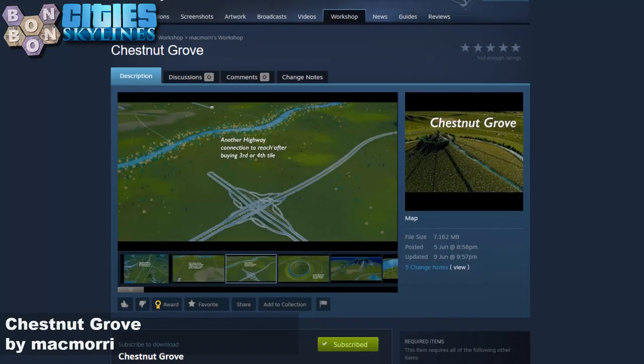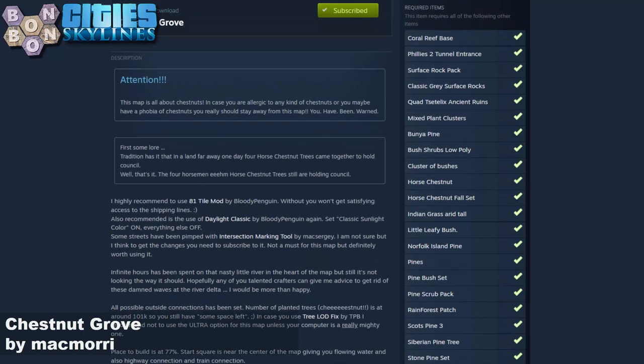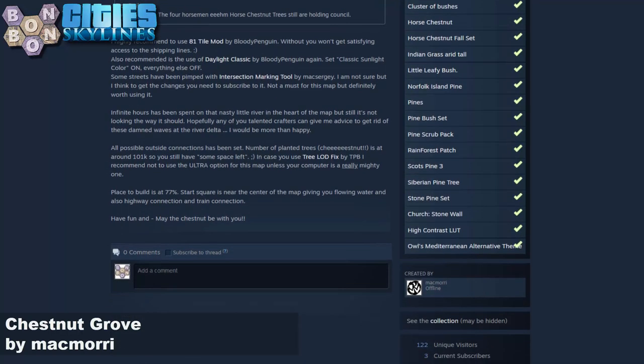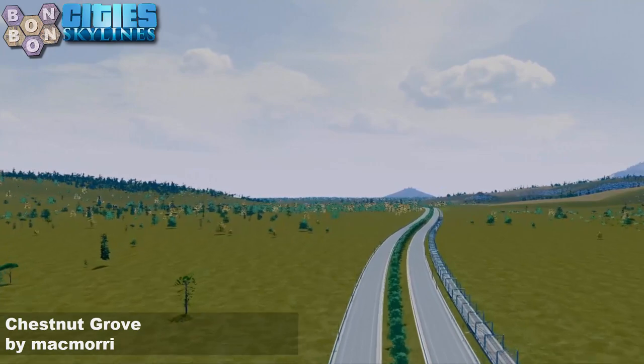Off to the workshop. There's no DLC required today. There is a short list of things to subscribe to — we'll be using the alternative Mediterranean theme and the high contrast LUT. A nicely written description, quite funny as well. Only three subscribers at the time of recording, which does include me — that's a bit of a worry. A nod to the intersection marking tool, which we have active today. We'll have a look at some of that work today as well.